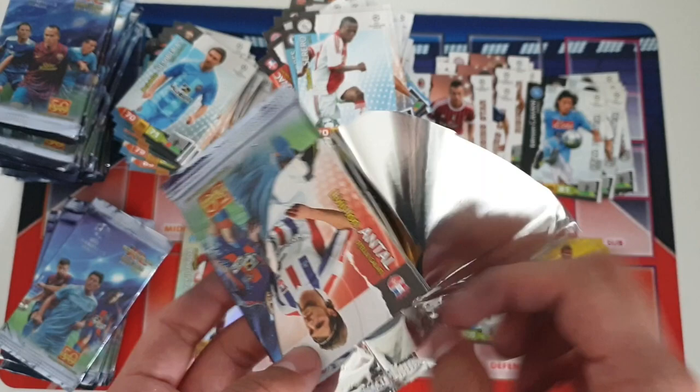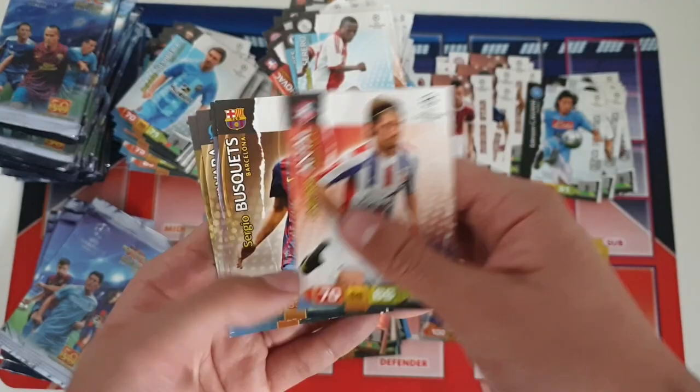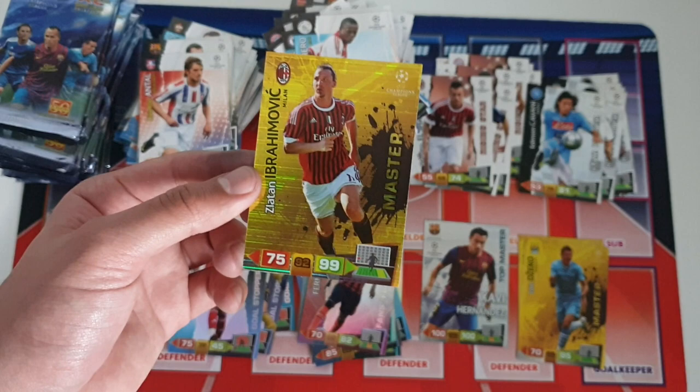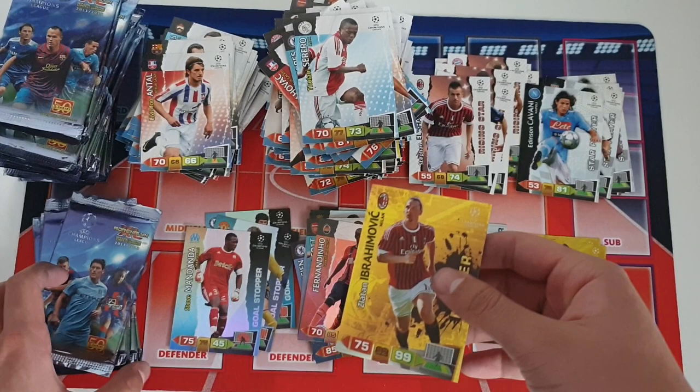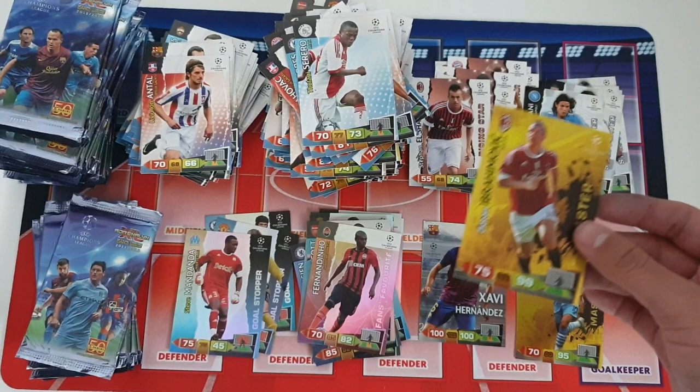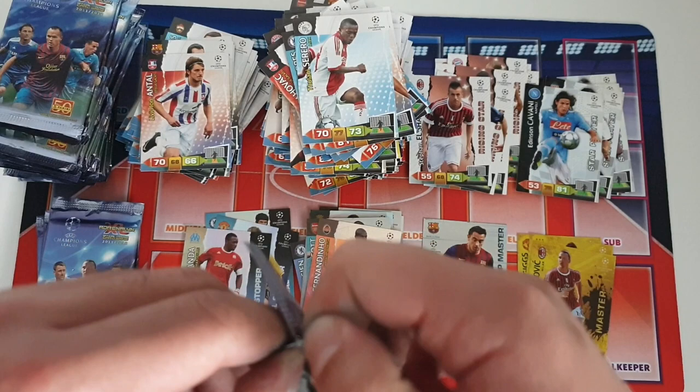Next pack, hopefully something good: Busquets, Debussy, Diara, Mata. He got an insert card — and it is another master card: Zlatan Ibrahimovic master card! That's really awesome — our second master card within these 31 packs. 99 on attack — absolutely ridiculous. A really fantastic Zlatan Ibrahimovic master card, another fine addition to the collection. Hopefully it doesn't end there.